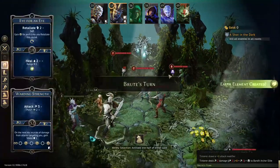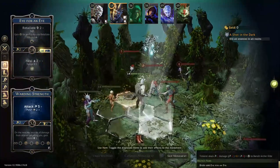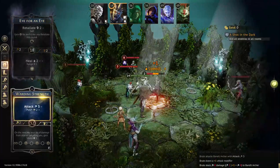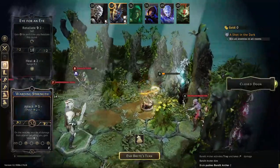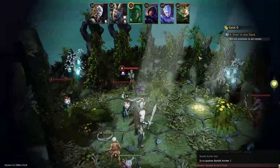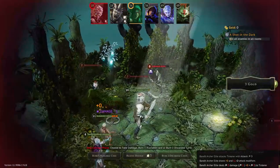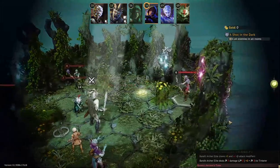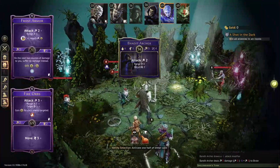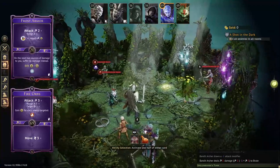We're going to move up here, skip, and Warding Strength right there. Nice. Then push her into that trap. Two damage incoming — we can block that. Three damage incoming — we can block that too. Four — one, two, three, four — she couldn't reach anyone else, so that actually worked out in our favor pretty well.